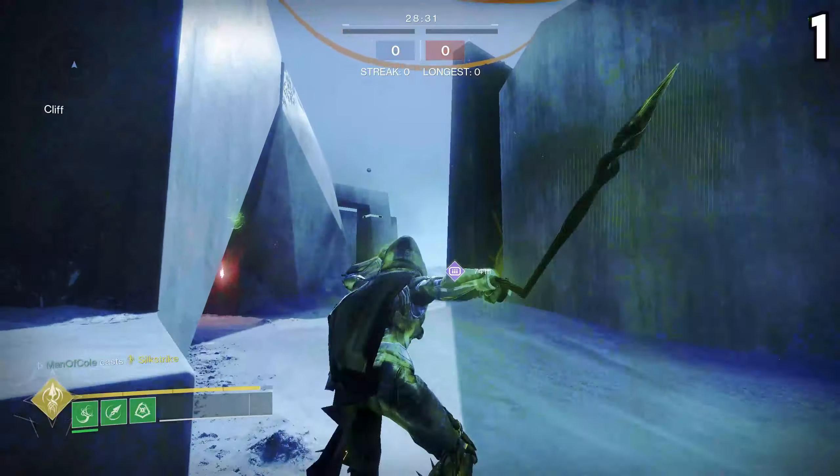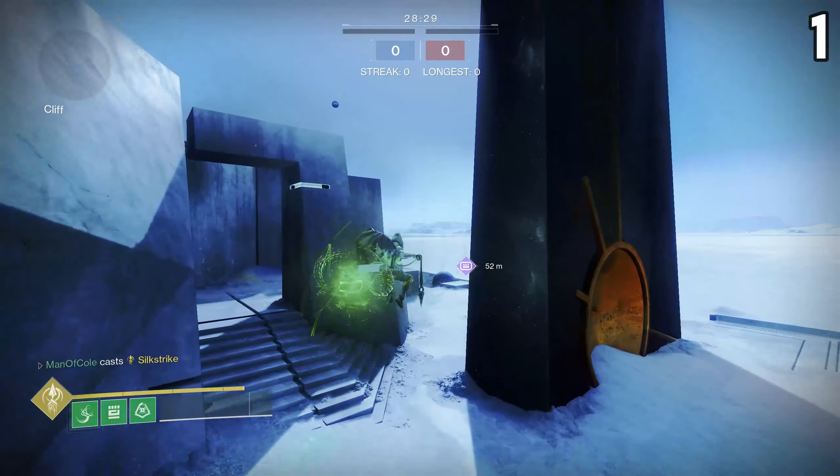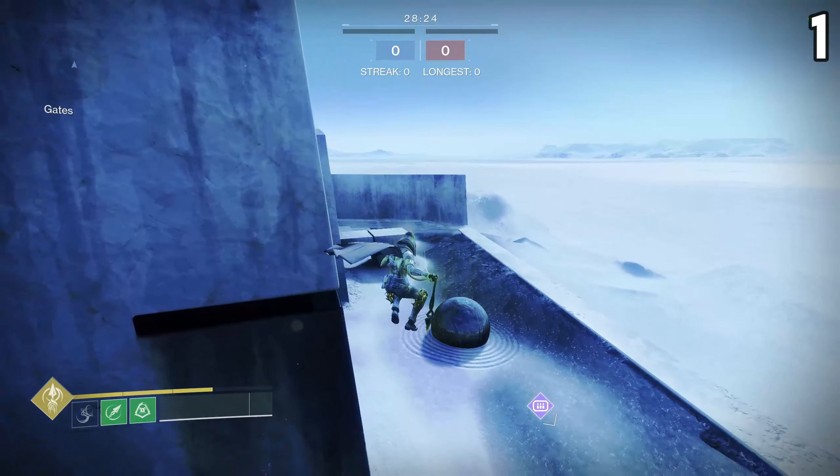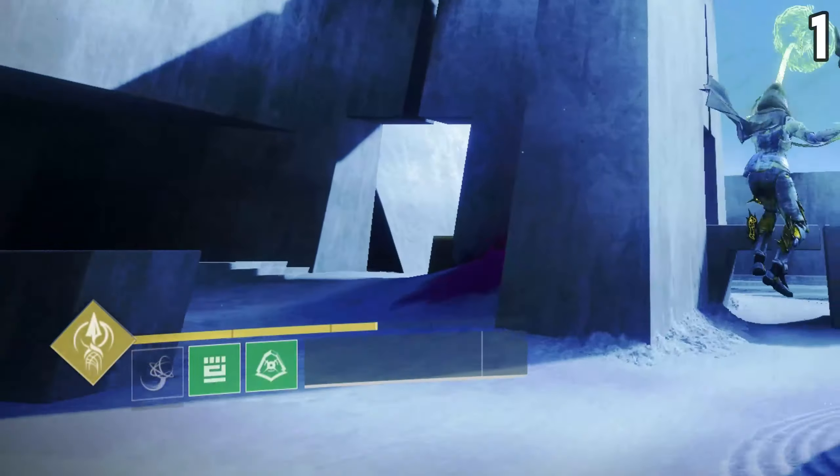Here are 17 things that every Strand Hunter should know. Popping your super gives you full abilities. Though you get infinite grapples if you have the grapple grenade equipped, you can only use two charges in the air at a time. As soon as you touch the ground, you get both of those charges instantly refreshed.